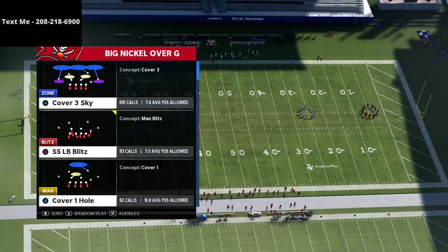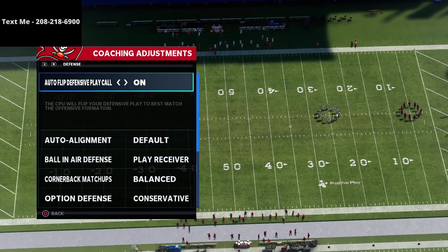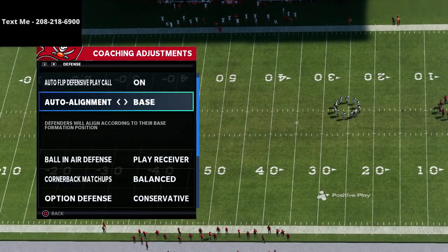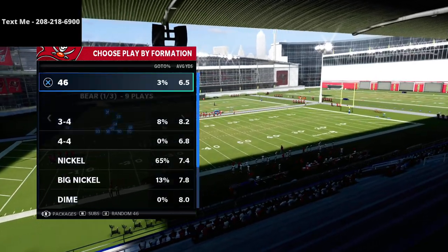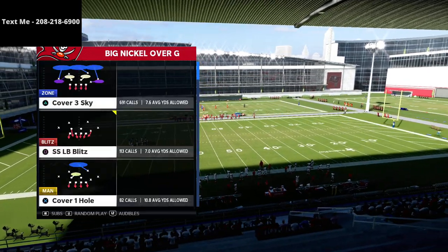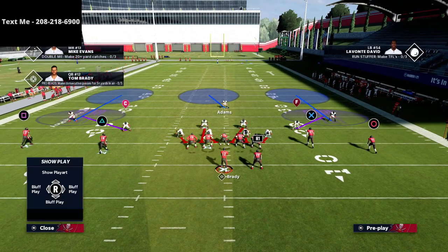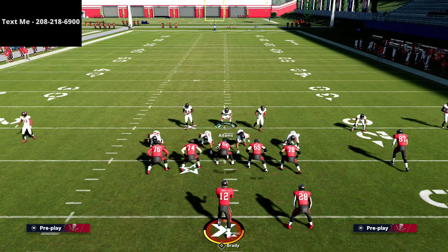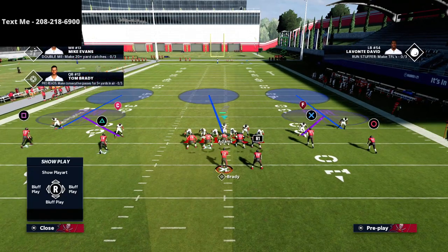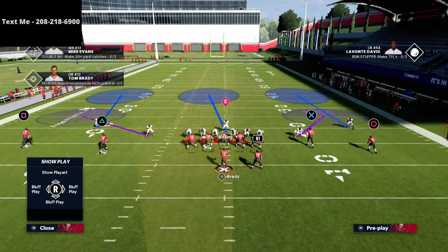You can pick any play — just call Cover 3 Sky real quick. I'll show you my coaching adjustments: auto flips on, auto alignment to default. We talk a little bit about base align in the ebook, but we're actually going to base align in the video — just not from the jump. Coming out in Cover 3 Sky, all we're doing is globally blitzing our linebackers, using this safety, then pinching our defensive line and pressing until the linebackers go right down into the gaps. This is exactly what we want. Once we do that, we base align and show blitz.